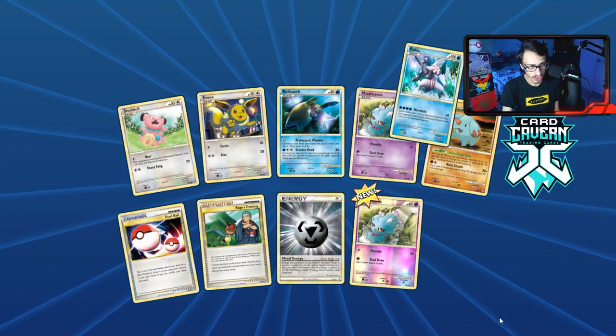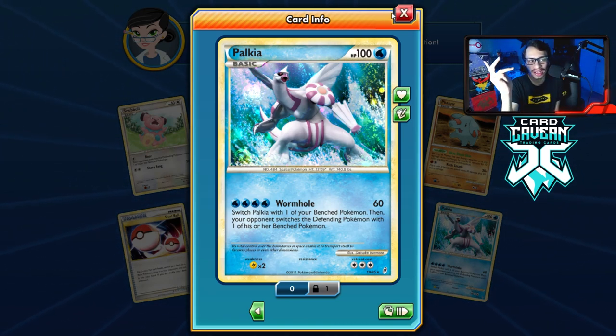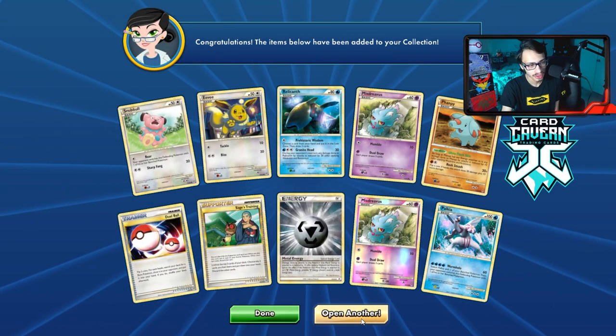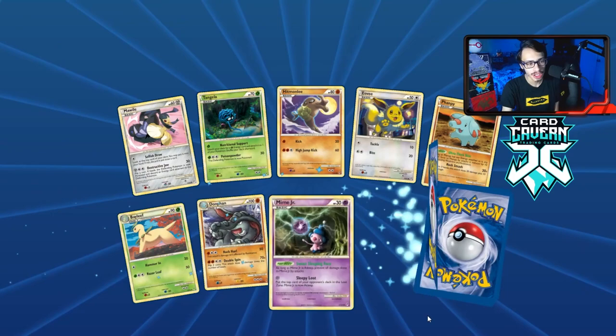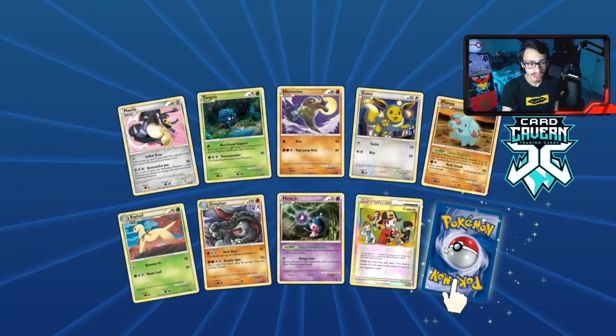We get a reverse hollow Misdreavus — not bad — and the normal Palkia again. I actually think the shiny Palkia is not bad in a hit-and-run deck. We got a playset of reverse hollow Copycat now, which is pretty nice. Reverse hollow supporters from the HGSS era are always nice to have — I sometimes prefer using them over the full arts.